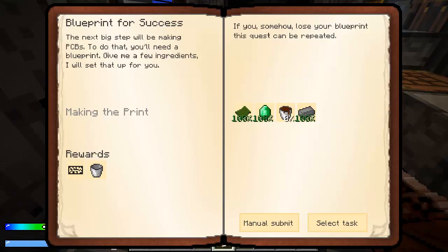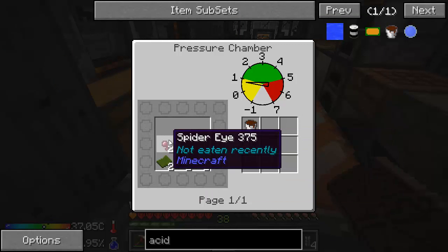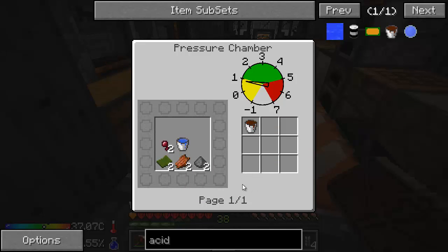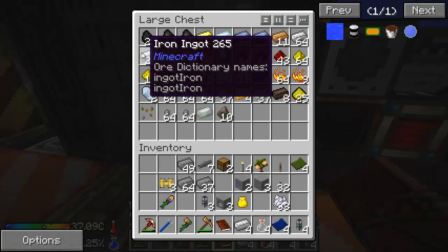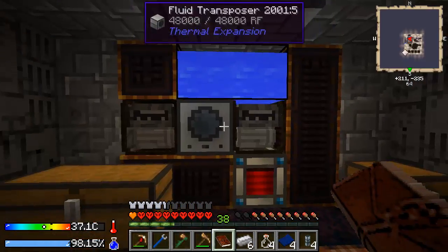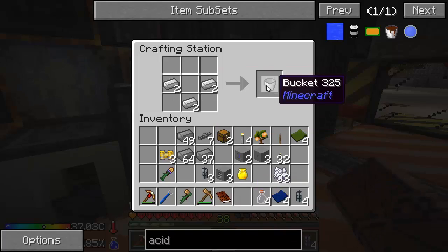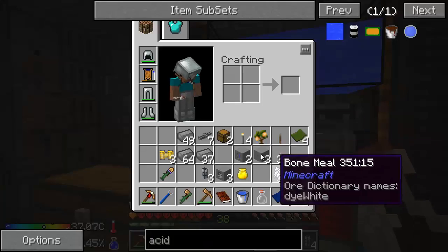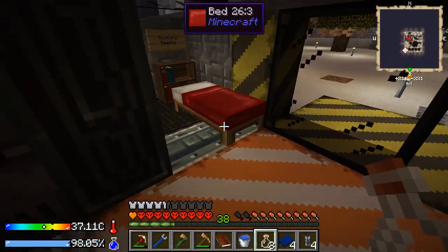Then we need to get the etching acid bucket. The acid bucket takes two spider eyes, a bucket of water, two plastic, two rotten flesh, and two gunpowder, and we want to do that recipe twice. My current bucket is full of pyrotheum so I don't want to empty that anywhere. So two buckets of water - might as well grab a little bit more water for my pack while I'm here.